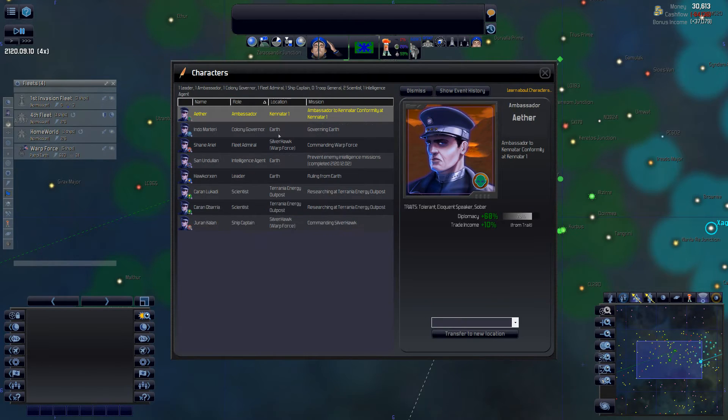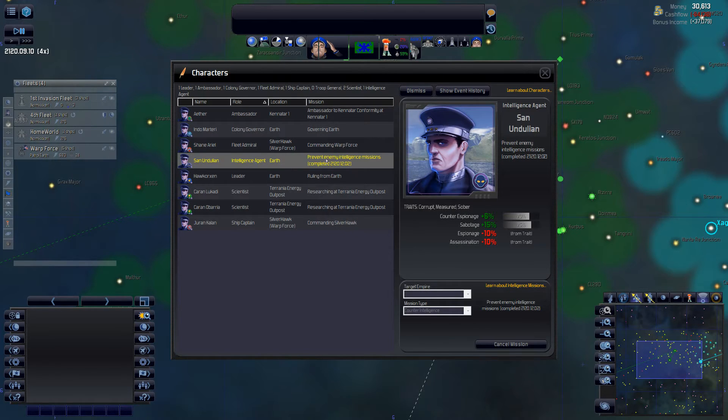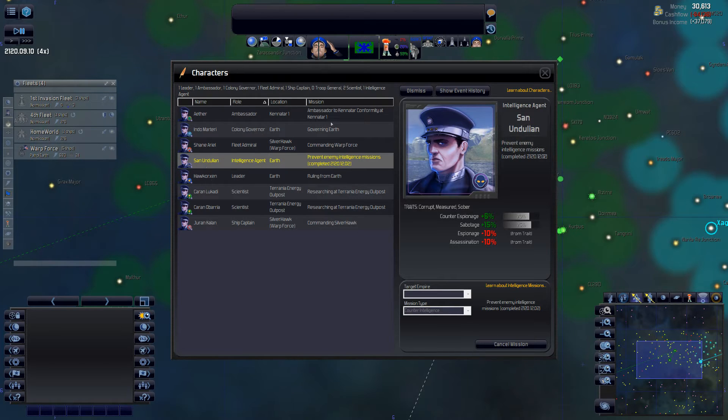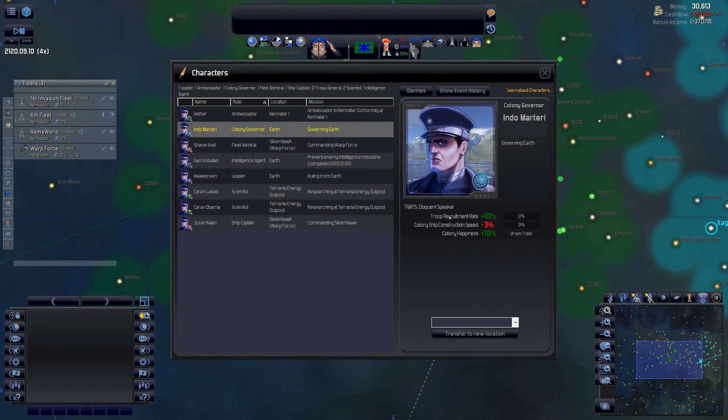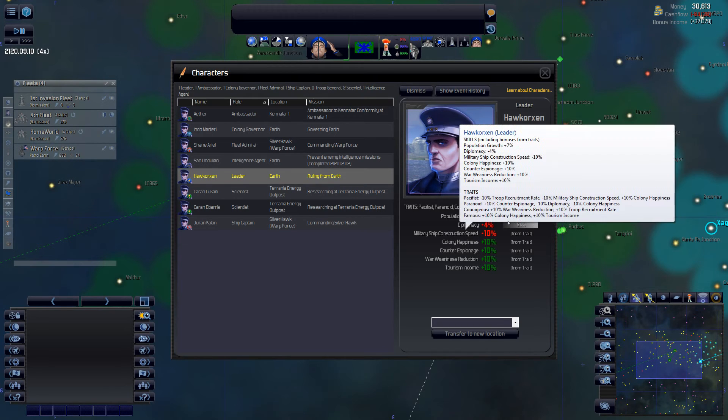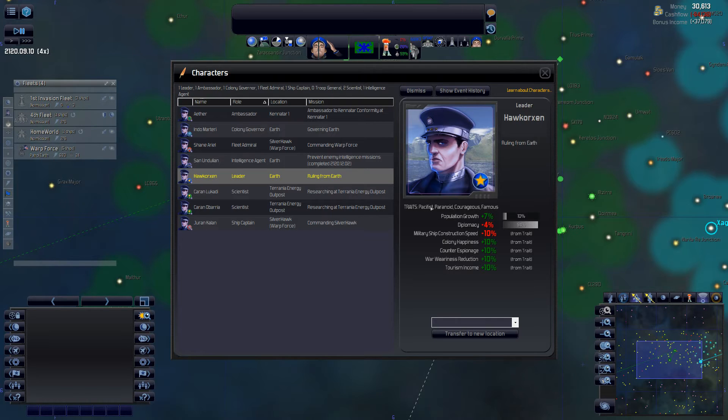Let's look at our characters. We're down to one intelligence agent — we should get another one soon since we spawn them quicker that way. The colony governor: troop recruitment is up, colony happiness is up, colony construction speed is down but I'm not too concerned since we have the bacterus and it's a scalable trait. Our new leader Hoxerzen now has population growth of plus seven and his diplomacy is going up. Everything else looks good.